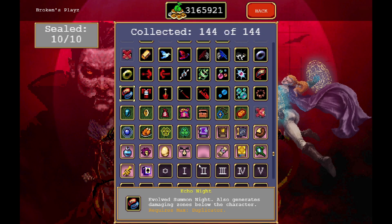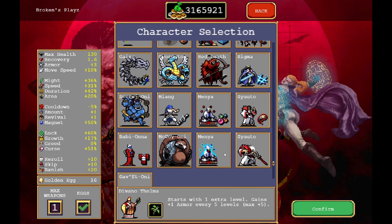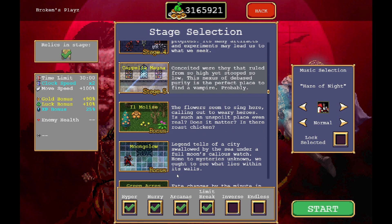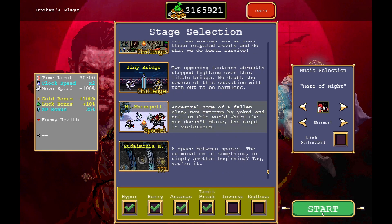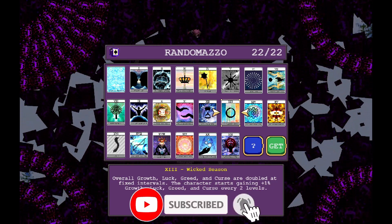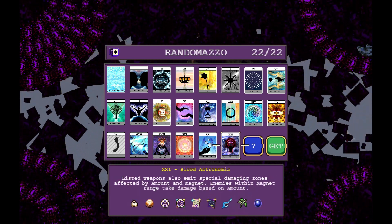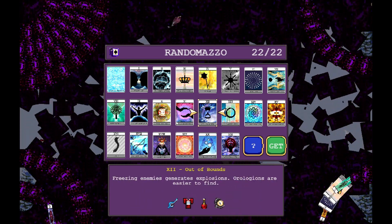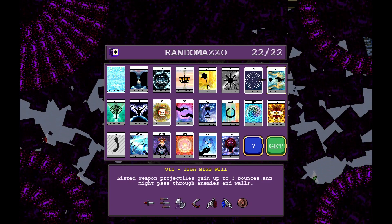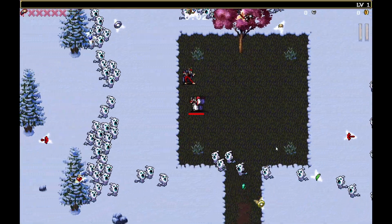To evolve it we need a max duplicator, probably one of the easiest to evolve in terms of levels. We'll start with silent old sanctuary, move on to wicked season, and then for the third arcana there isn't really anything that works too well with Echo Knight in terms of damage, so we'll probably go awake or beginning depending on how we feel.